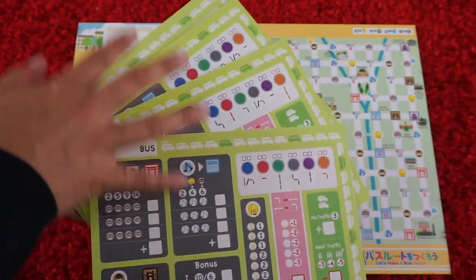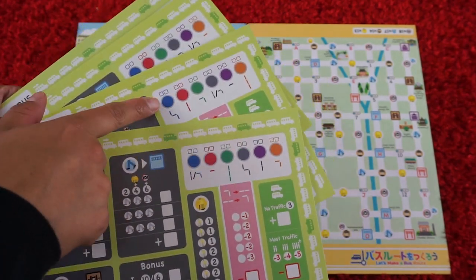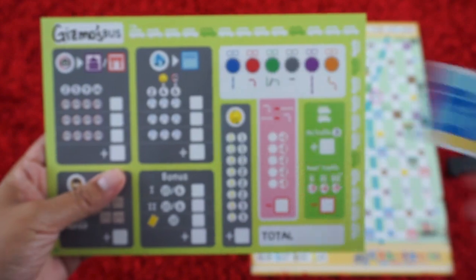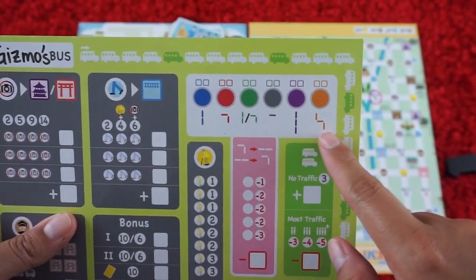At the beginning of the game you'll deal out a player board to every player, noting that they are all different from one another. You'll start every round by flipping over the bus stop card. Based on the color of the bus stop card, you'll look and see what type of route you can draw.